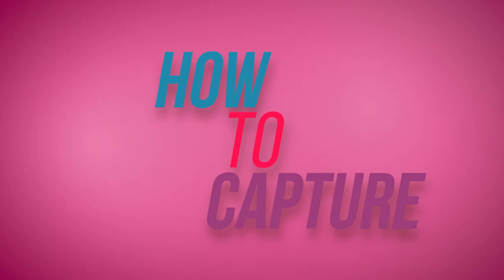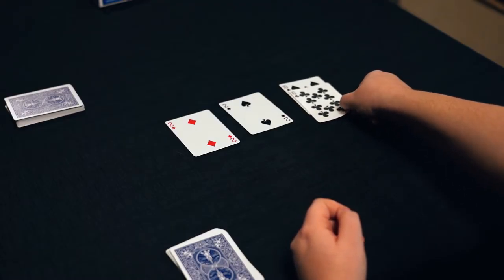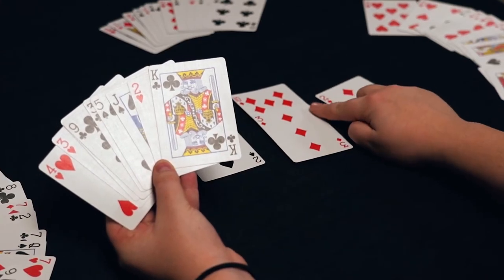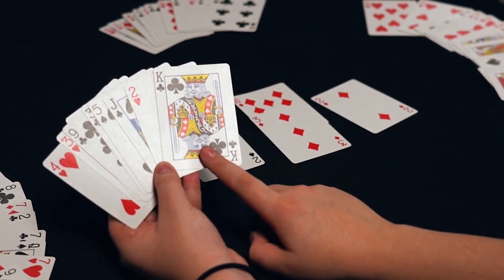How to capture. To capture cards, play one card from the hand and pick up one card or group of cards with a capture value that is equivalent to the card in hand. The card in hand allows you to capture cards of equal rank in the layout.